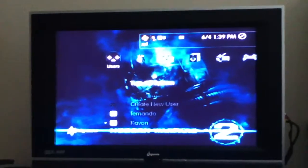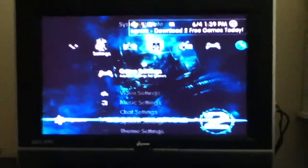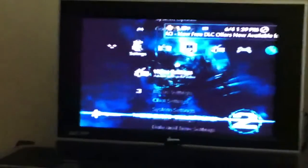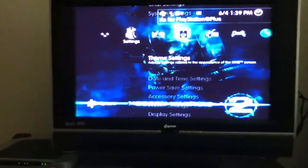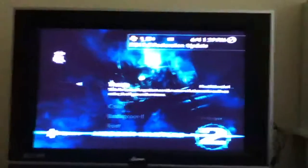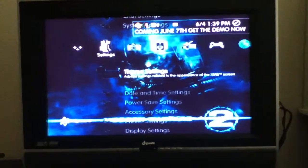Hey guys, Master Gamers 3001 here, and I want to show you guys my PSN, or PlayStation 3 dashboard. If I go into Theme, here we go — I have the PS Modern Warfare 2 background with the Pixel Wonderland theme that I got for free from the PSN store. They had a promotion, or they're having it right now, as you can see up there.